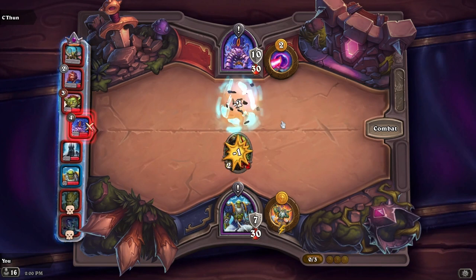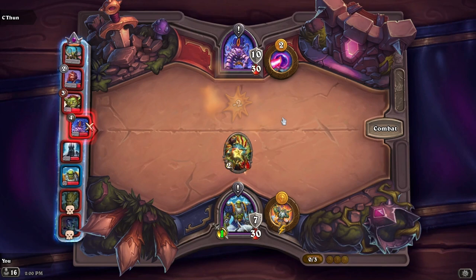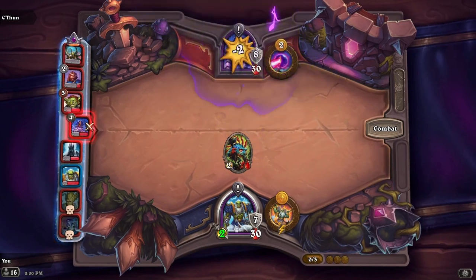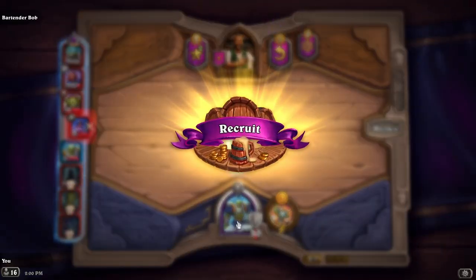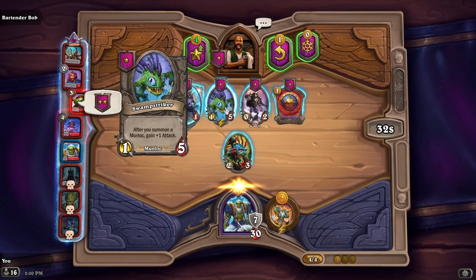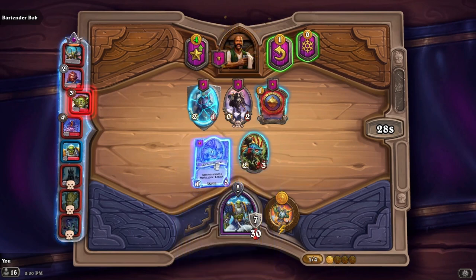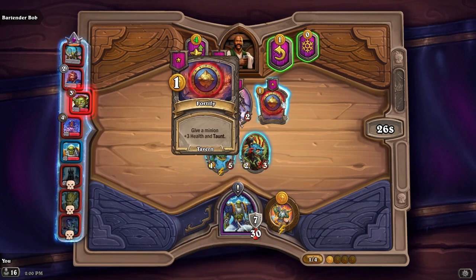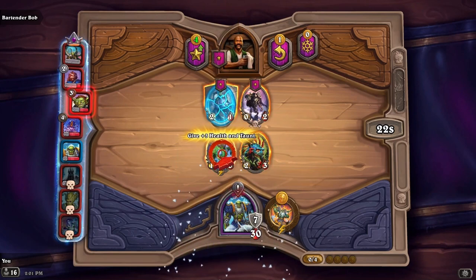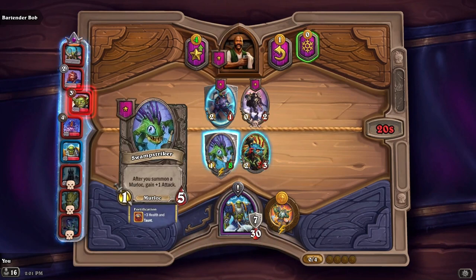This will be a tie I think — oh no, very good! We have Swamp Striker: after you summon a murloc, gain plus one attack. And we still have one left, so we'll give a minion plus three health and taunt to this one, because they'll tend to level up quite fast.